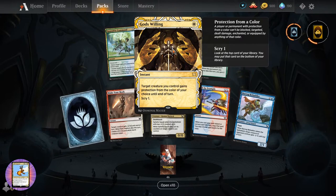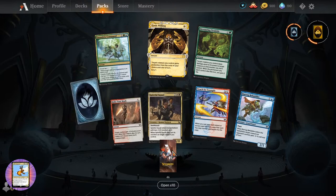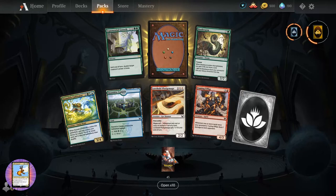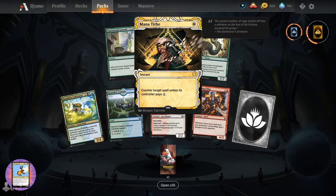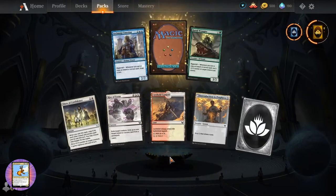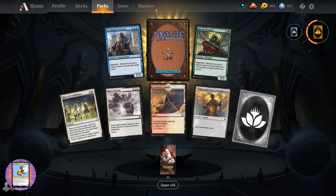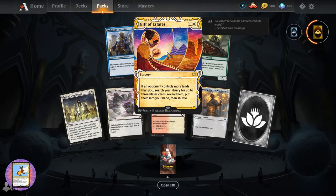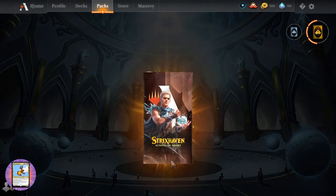I know the one we should pull - the notorious artwork. Mana Tithe - instant for white, counter target spell unless its controller pays one. Which college is your favorite? I think I'm always going to refer to it as Orzhov - what is it, Silverquill? It's not Sliverquill, is it? Silverquill.